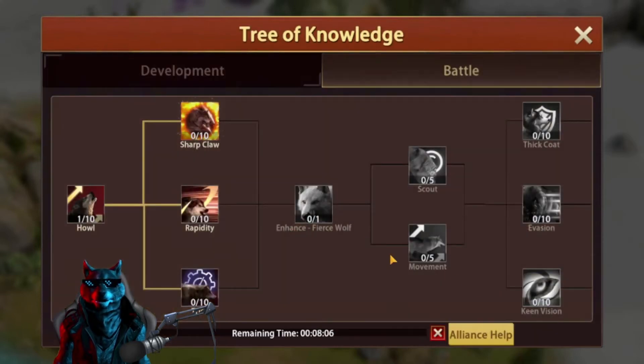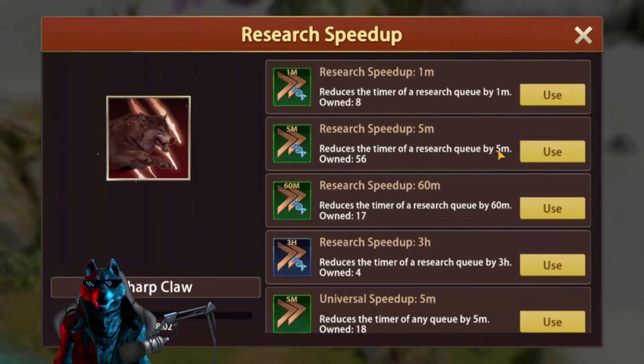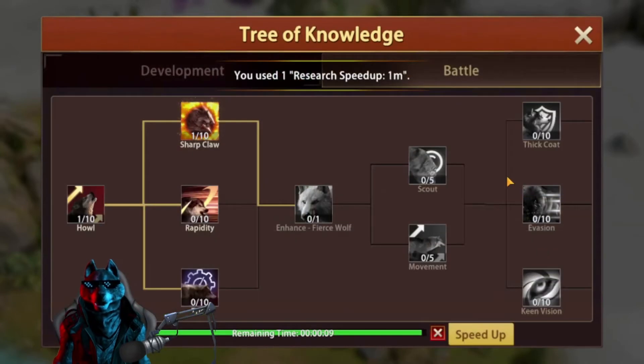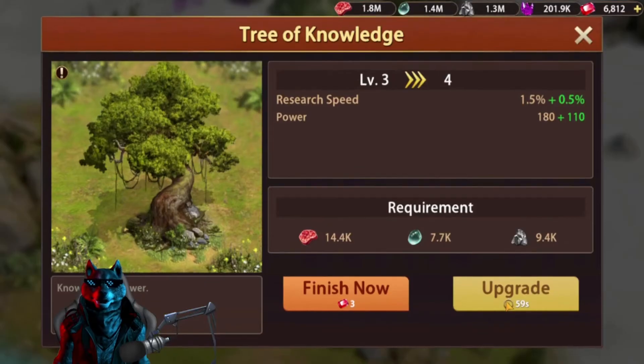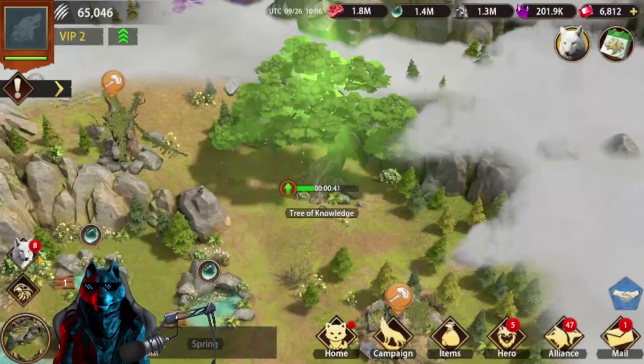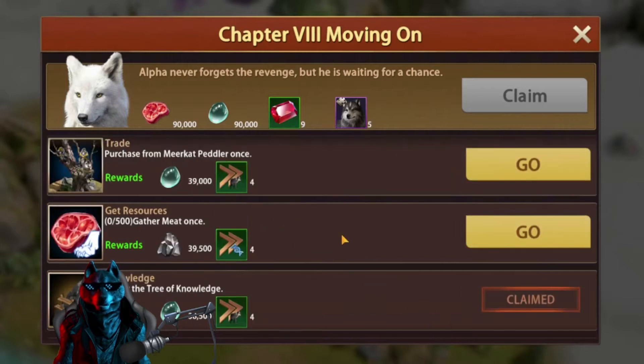Let's see if we can get Sharp Claw up to Level 5, or if we still need to upgrade our tree further. Ask for alliance help and speed it up. We cannot upgrade this any further because now we need Level 4 Tree of Knowledge. So let's upgrade the Tree of Knowledge to Level 4, and in the meantime we can claim chapter rewards to progress even further.